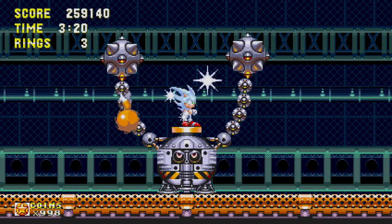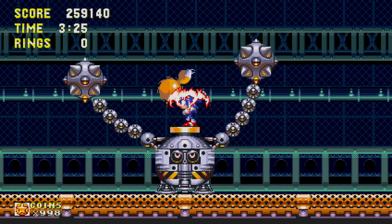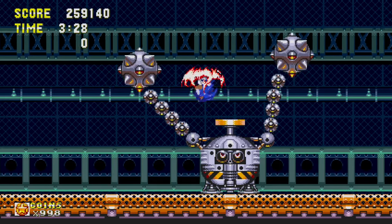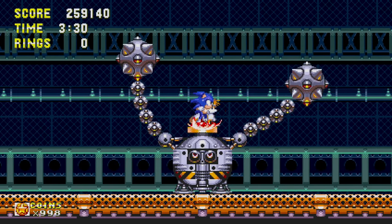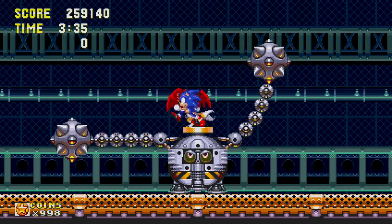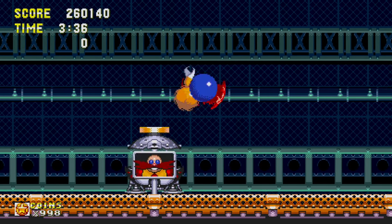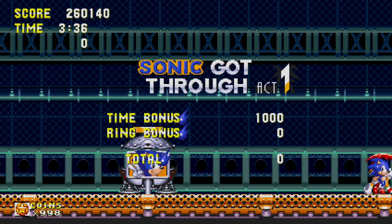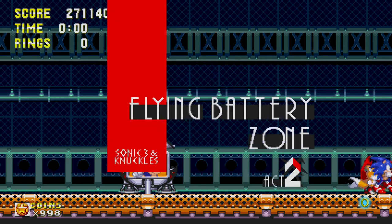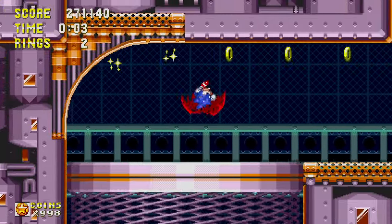I'm actually running out of rings, so I'll have to jump out of the way in a second. I have a shield, so I won't have to worry too much. I haven't mentioned the shields yet, by the way. In the previous Sonic games, there's only one shield — just the normal shield that gives you an extra hit. In Sonic 3 and Knuckles, you get three shields. There's the fire shield, which is the one I have, that gives you this boost forward ability. It's kind of like what Hyper Sonic has, except it doesn't make the entire screen flash.